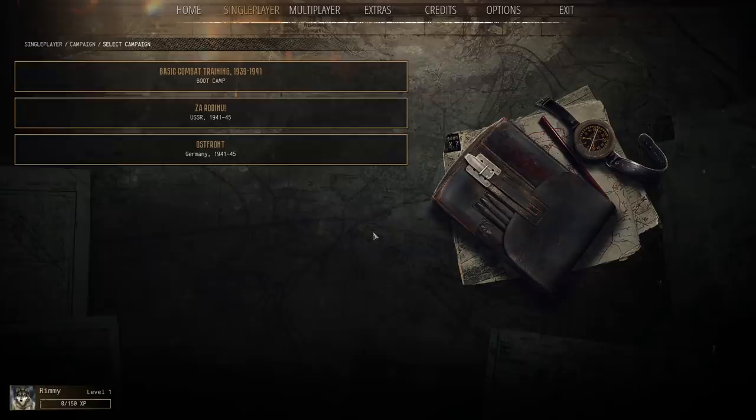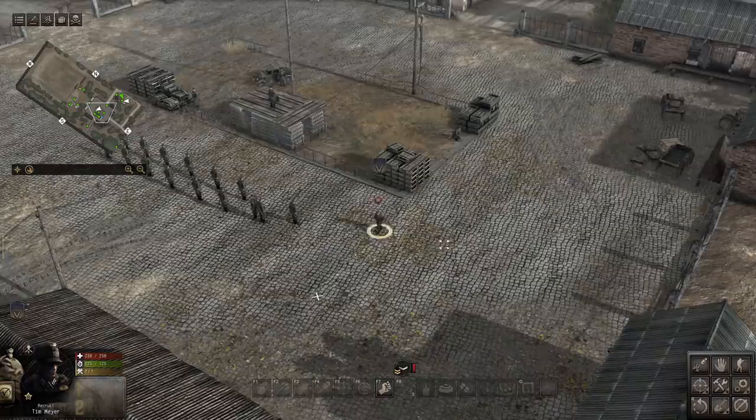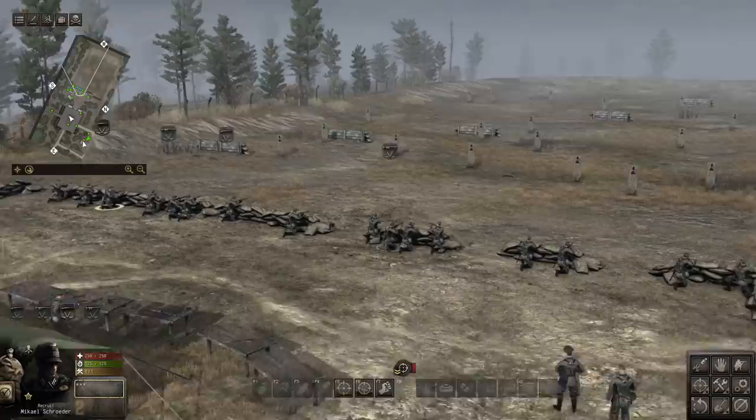I don't know how many times I've had to say it, but Men of War style campaigns have been some of my favorite things in RTS history. Red Tide is one of my favorite games of all time — I even think I made videos on it on the channel way back when. I'm doing the tutorial just so I can see any differences between this and Men of War. Like Men of War, you can command your guys or you can take direct control of them. But the big difference in Call to Arms is that you can go into actual third person.